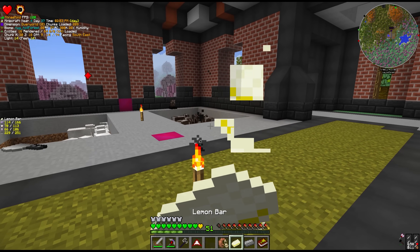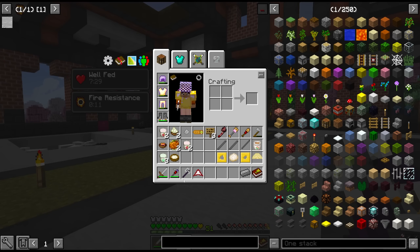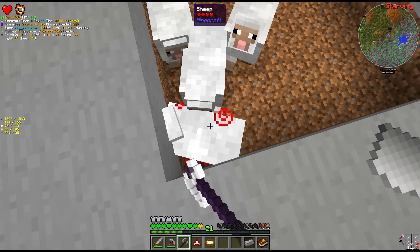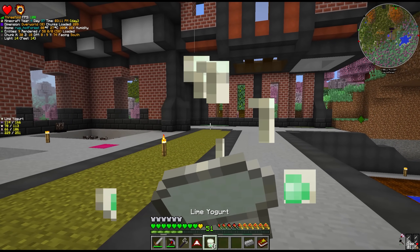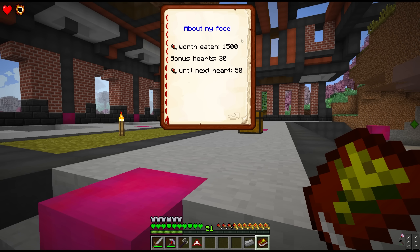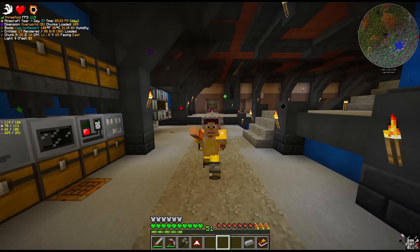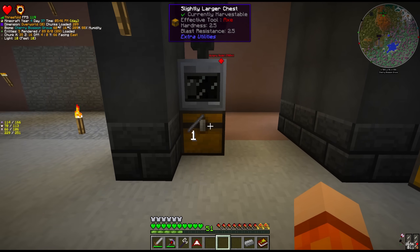One of the downsides to the healing axe — which in my opinion actually balances it out — is that since it gives passive hunger regeneration when you're holding it, you can't attack any mobs with it. Otherwise you instantly lose saturation. And the rate you lose saturation is quite significant, which actually works to our advantage when we want to consume a bunch of foods. So I decided to switch this content to a livestream format instead.